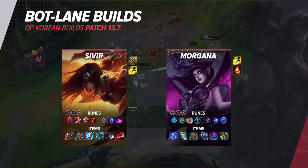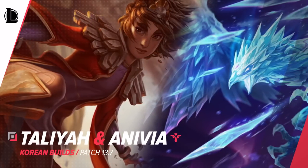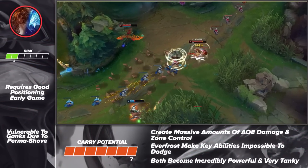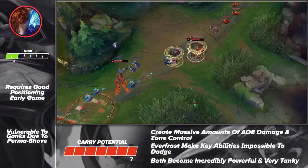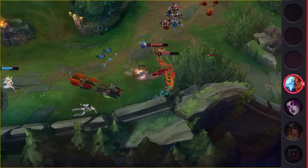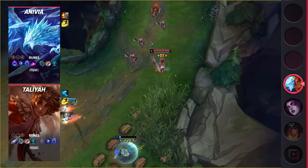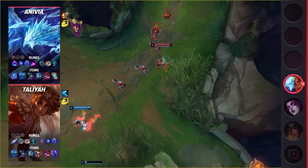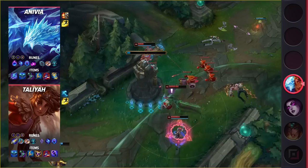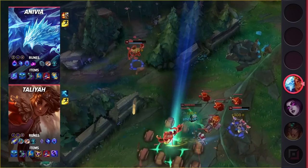Last but certainly not least, we've got yet another powerful combo that has shown a lot of success in Korea. Let's give it up for Taliyah and Anivia in the bottom lane. With Taliyah as the carry and Anivia as the support, these two are able to provide massive amounts of zone control for their team. While their early game can feel a little weak, they quickly ramp up and take over the game with just a few item components. Between their zone control and crowd control, it doesn't matter if they one-tap their opponents — with even a slight misstep, the enemy is sure to lose at least half of their health bar.